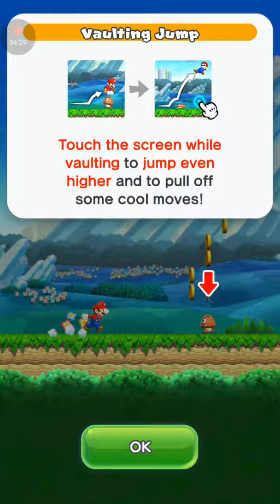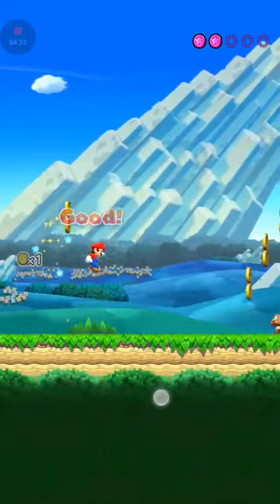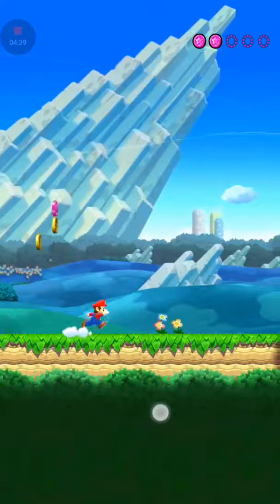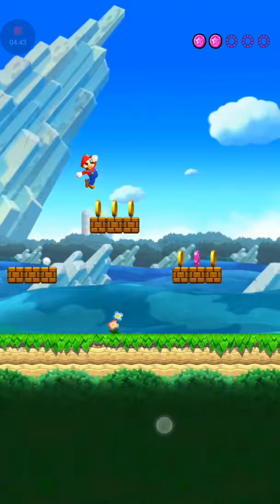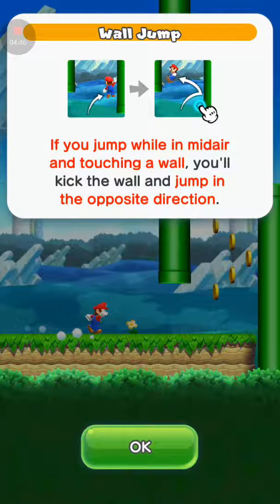Vaulting jump — touch the screen while wanting to jump even higher and pull off some cool moves. Wall jump — if you jump while in mid-air and touching a wall, you kick the wall and jump in the opposite direction.